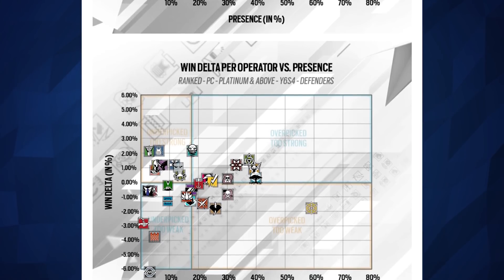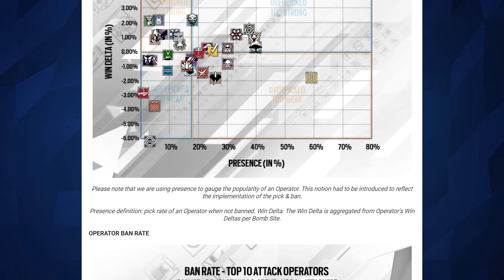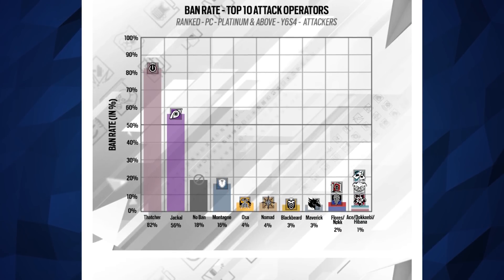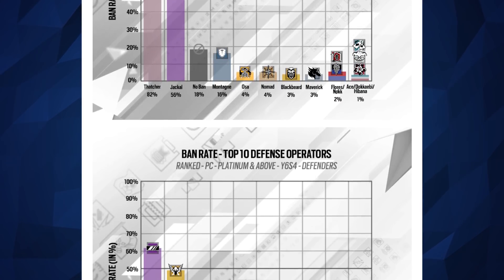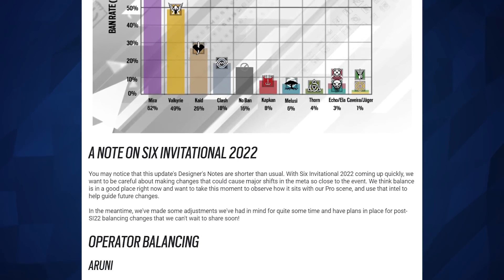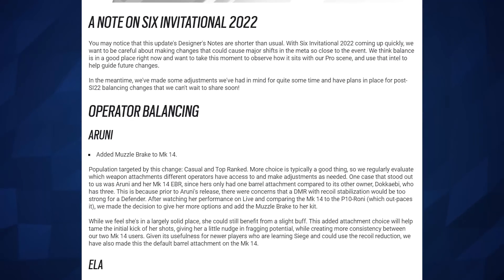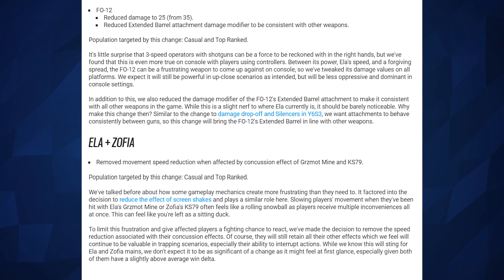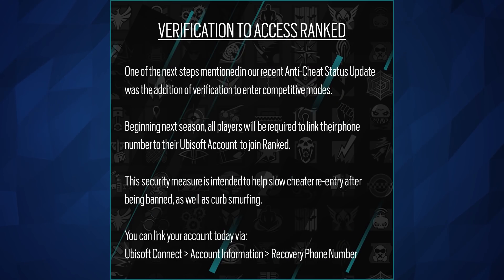So let's hit on what was announced today. First of all, they let us know there's a new balancing patch coming out for Six Siege. That's the one where Iroona gets a muzzle break on her gun, and Ela and Zofia's concussion mines are nerfed along with a nerf to the FO-12 shotgun for Ela. But alongside that patch news, they dropped some massive news: verification to access ranked.